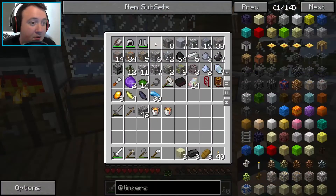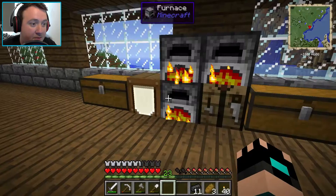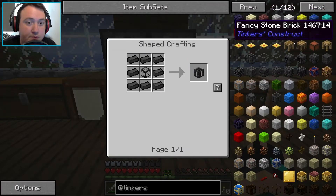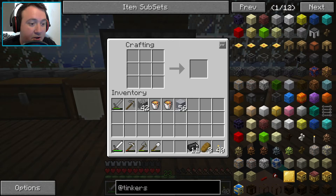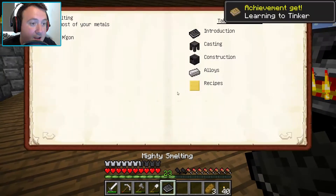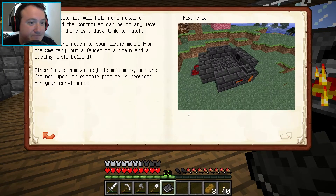We'll need to cook the glass up as well. Let's make the seared controller really quickly. We got a seared controller - we got the mighty smeltery book! Achievement: Learn Tinkering. There's the layout - I don't need corner pieces, which cuts a bit of work down. We need the smeltery controller, which we just made. We need a seared tank. We need seared bricks. And then we need faucets and casting tables and stuff to get all of it out.